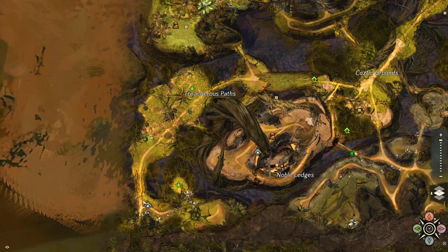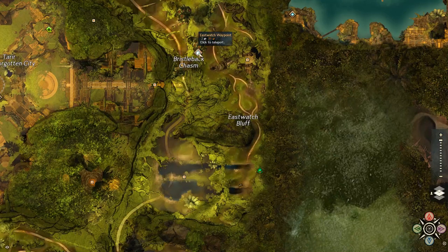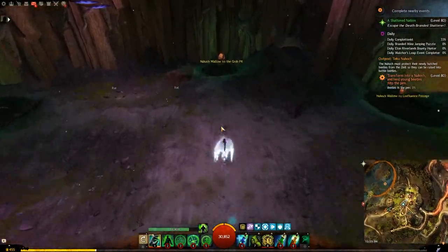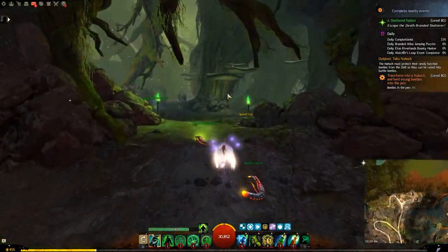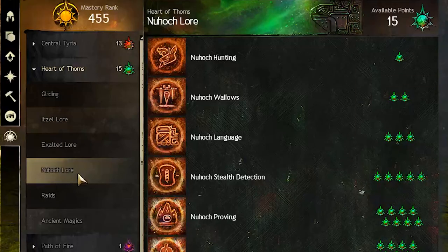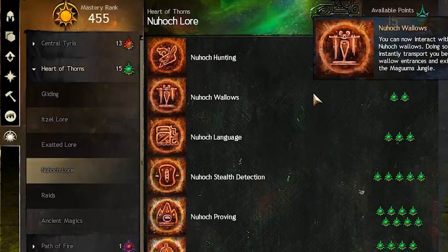The treasure mushroom events can be found in Verdant Brink, north of this waypoint. In Auric Basin, close to the east watch pylon. In Tangled Depths, from the Nuhoch waypoint — take the pit grub Nuhoch wallow and you will find it very close. But you can only use that Nuhoch wallow if you have the required mastery for it.